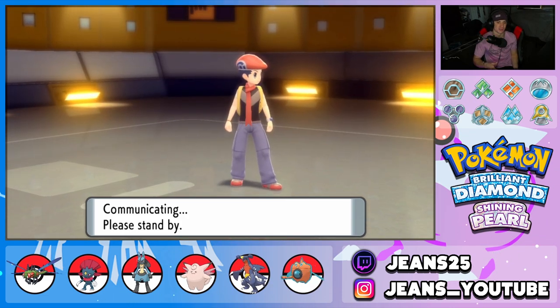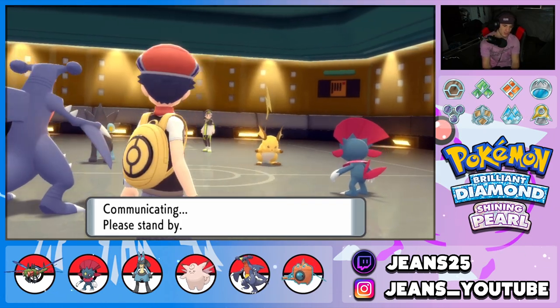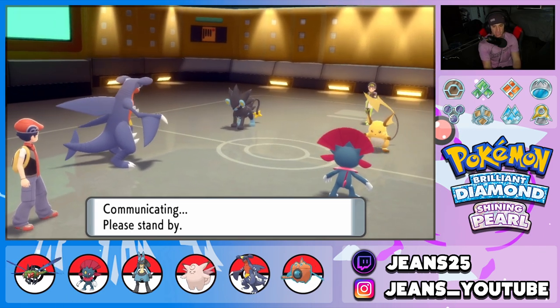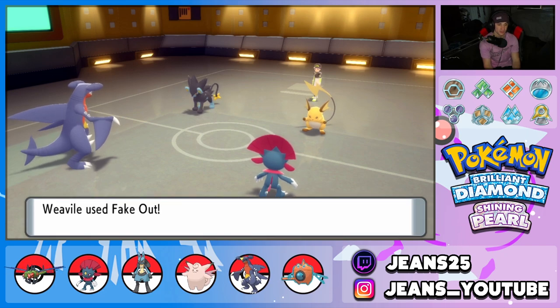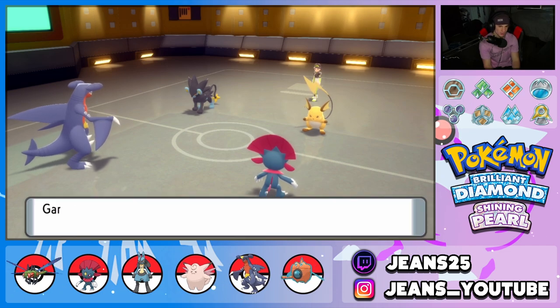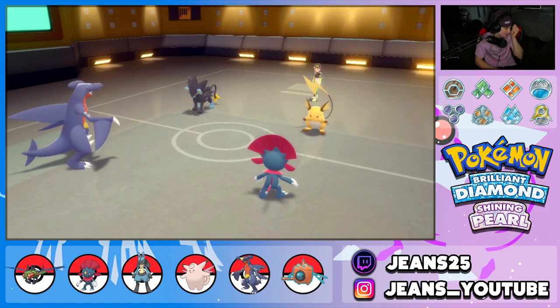He might go for Protect on Luxray, which would be gorgeous. My Weavile should out-flinch Raichu so we can get rolling — and Raichu is likely Flinched. We successfully flinch Raichu, which is beautiful! What is Luxray going for — Ice Fang? It could be scary, it definitely could be scary.